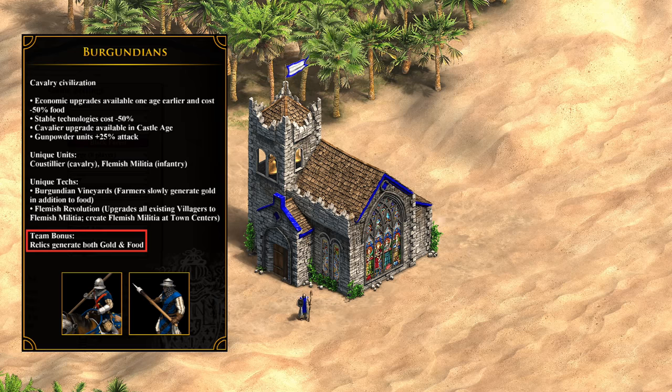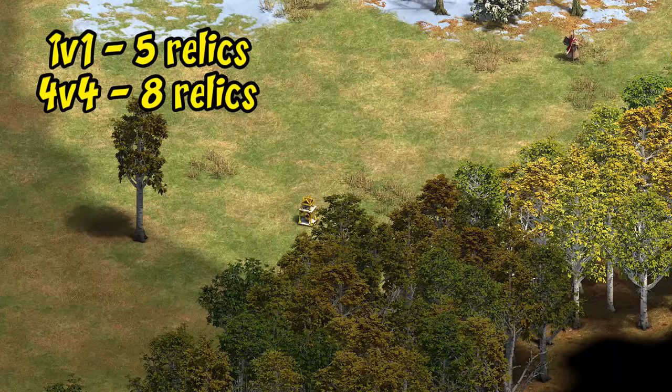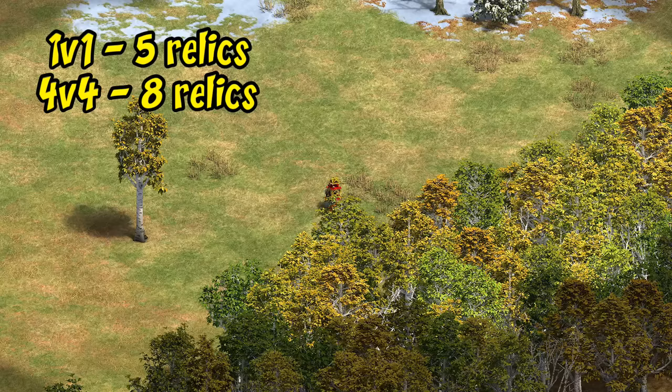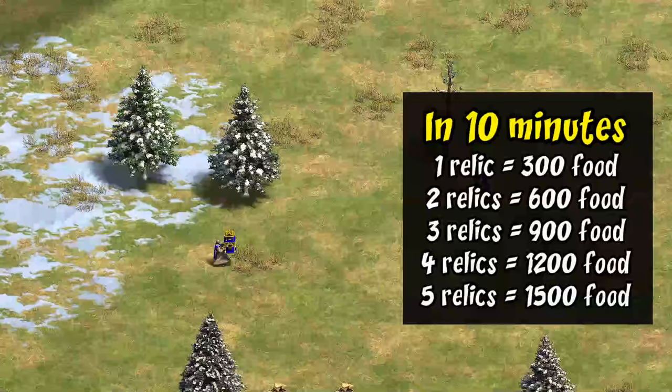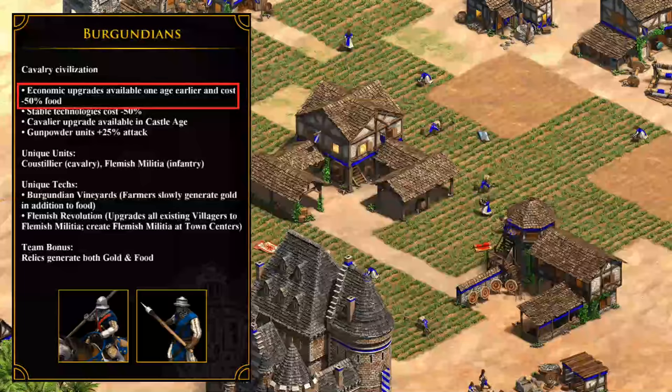Starting off with their team bonus: Burgundians and all of their allies have their relics generate food in addition to gold. Both generate at the same rate, which works out to being slightly better than a late game farmer. Maps typically generate anywhere between 5 relics in a 1v1 game up to 8 relics in a 4v4, so essentially that means there's 6 to 10 farmers worth of extra food income up for grabs. With three or four relics it can give around an extra 1000 food every 10 minutes.